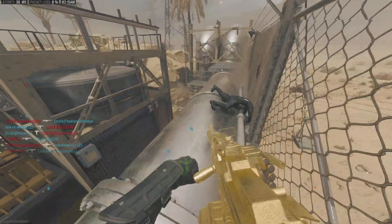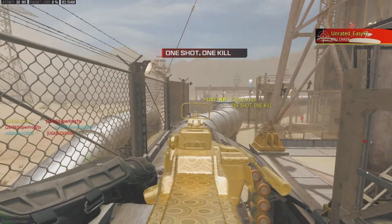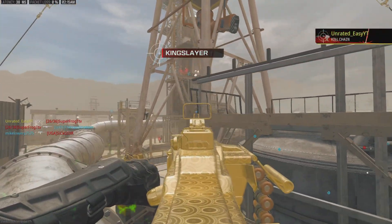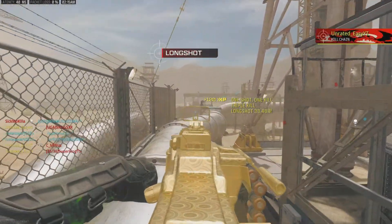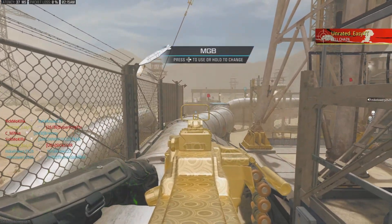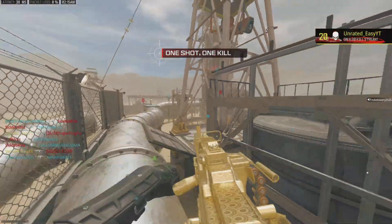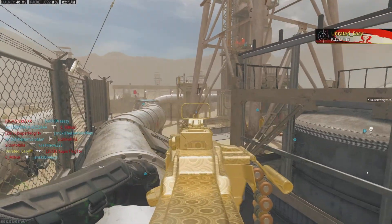If teammates push on this side, then they'll spawn back here. They'll keep spawning back in this left corner. Let's go — that was pretty fast, pretty quick. Solo spawn trapping on this map too.